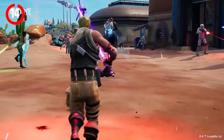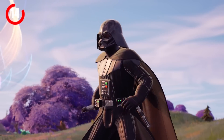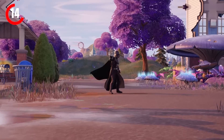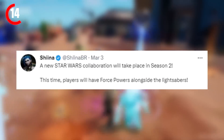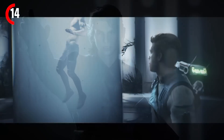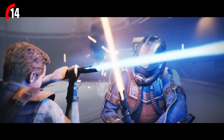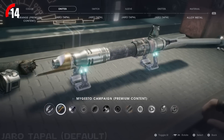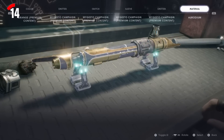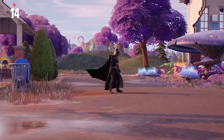A new Star Wars collab is in the works that will include two new male skins and new mythic force abilities. We've actually seen these previewed in the season three trailer with Darth Vader using the force, which looks pretty cool. There are rumors that these two skins are going to be Anakin Skywalker and Cal Kestis from the new Star Wars game Jedi Survivor, which could also mean we're finally getting a customizable lightsaber pickaxe where you can make your very own lightsaber inside the game.